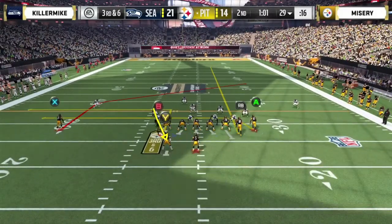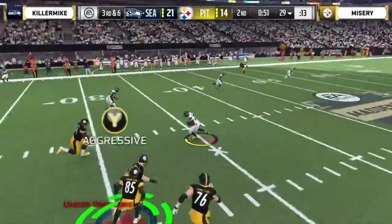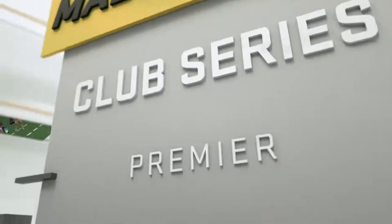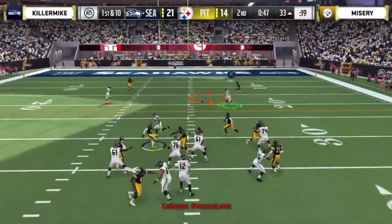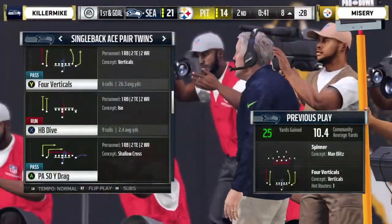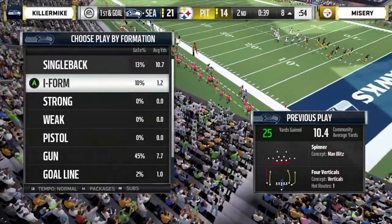He brings out that right edge — gives him a clean rollout — and now you're going to force a throwaway. He's going back across the middle and he should have thrown it away. He just threw it late back across his body in the middle of the field — does anything good ever happen when you do that? You can't throw the ball in the middle of the field when there's no one there. A lot of it has to do with the disguised coverage. You see two top players here compete — Killer Mike really making Misery look like he's making some poor decisions under pressure. You've got to click that right stick down and just dump it out.